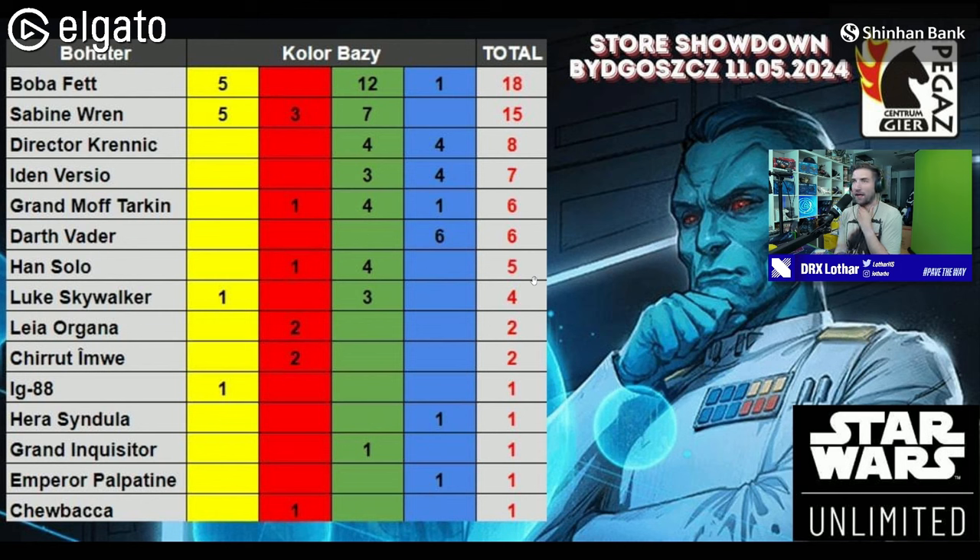Here's the metagame breakdown. We had 18 Boba Fett, 15 Sabines, and then Krennic, Iden, and Darth Vader pool together — 21 control decks playing in a similar fashion, typical blue control. There were six Tarkins, which I don't want to put in the same basket because they play differently. We had a pretty healthy representation of all leaders apart from Jyn Erso, who was not represented at all.